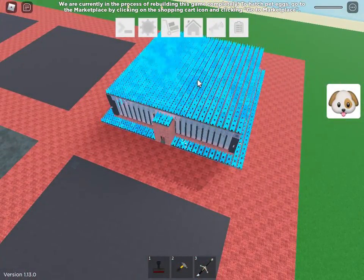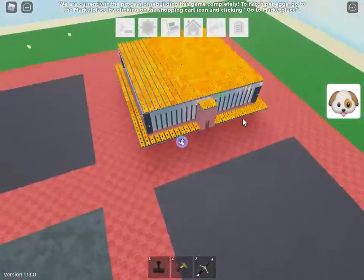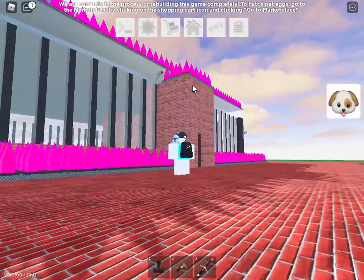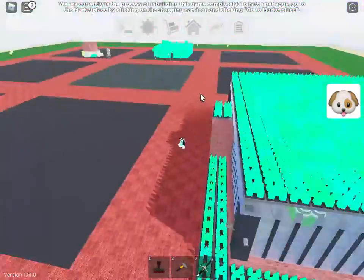In the roof I put more spikes in case someone lands on a plane over there, because it disturbs the view from the roof. So I just put spikes up there so the building will break instantly.